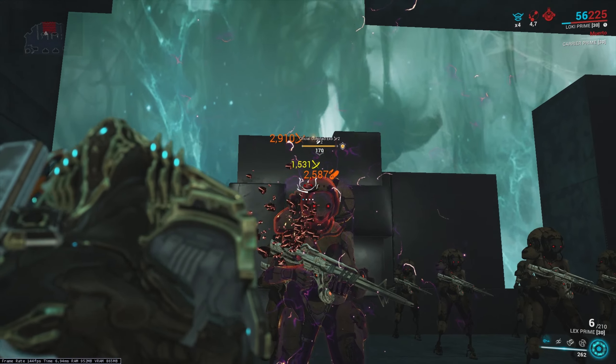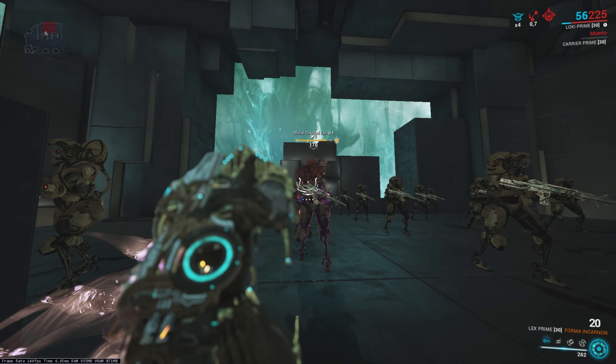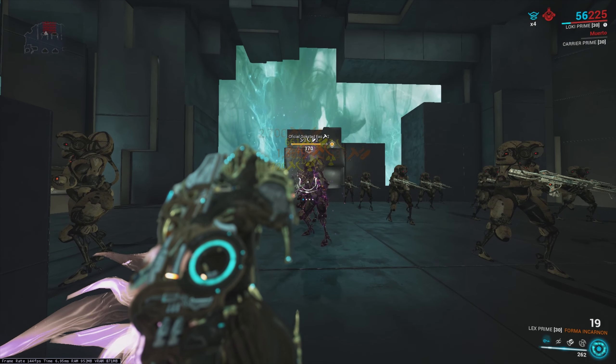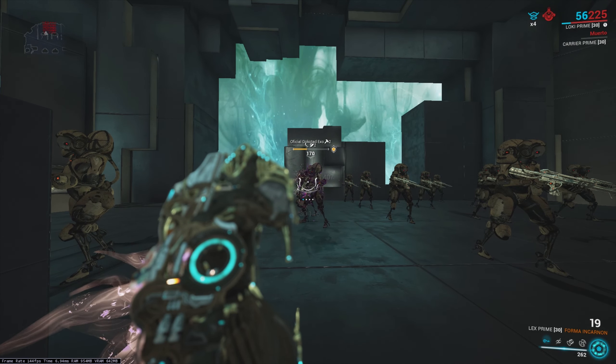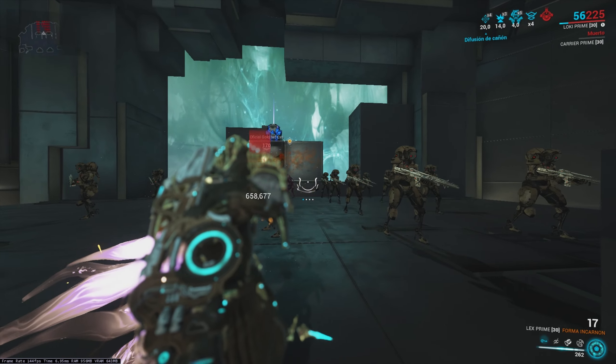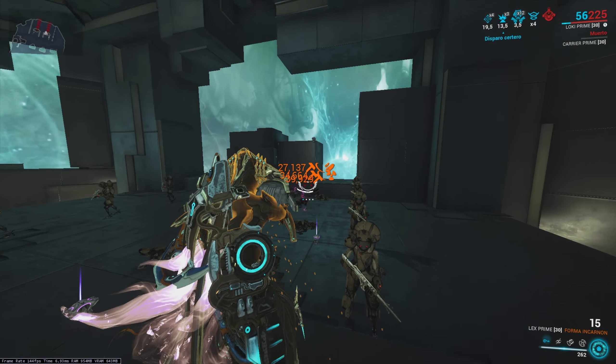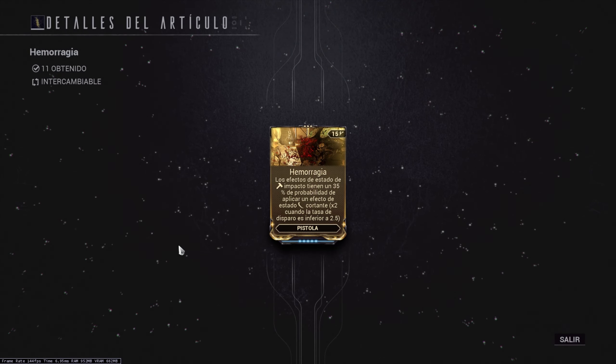The Incarnon mode is a plasma projectile that is practically the same as the Catchmoon, but much better — not only in terms of statistics, but it also has a much wider projectile, which means we can reach more enemies. All shots also have guaranteed impact, and if we add the low fire cadence, we can make good use of this mode.